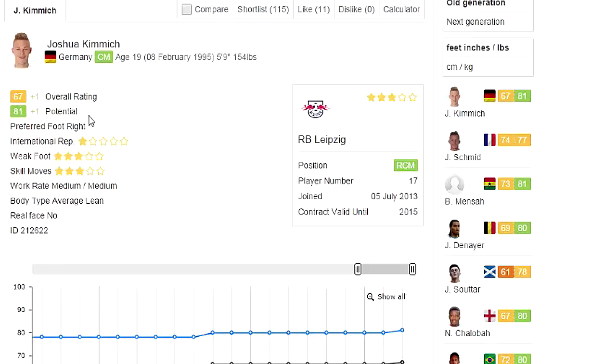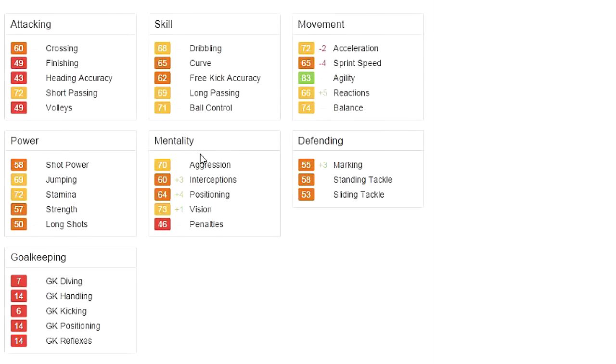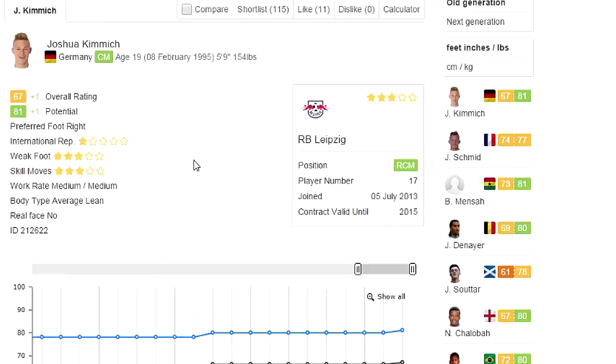Joshua Kimmich — reminding me of unbreakable Kimmich Schmidt — and these Germans are always so sturdy. He starts out at a 67, getting all the way up to 81, he's already in the 80 Club. He plays for RB Leipzig. Unfortunately getting a downgrade in sprint speed — had a respectable 69 but now only at 65 — and getting a negative 2 in acceleration. But he makes up for it in mentality stats: better interceptions, positioning, vision, plus 3 marking, plus 5 to reactions, decent short passing, decent stamina, and decent jumping. So guys, for a center mid German, Joshua 'Unbreakable' Kimmich.